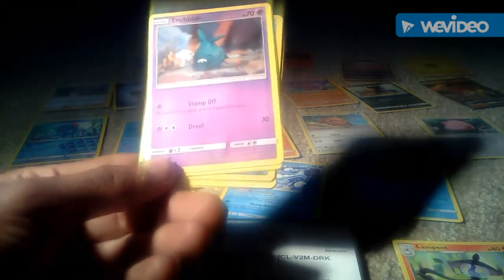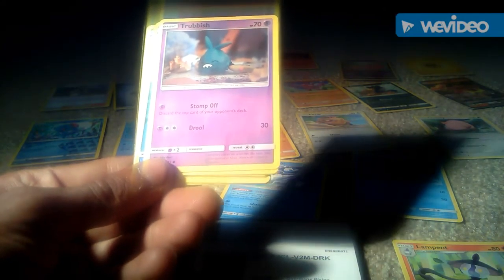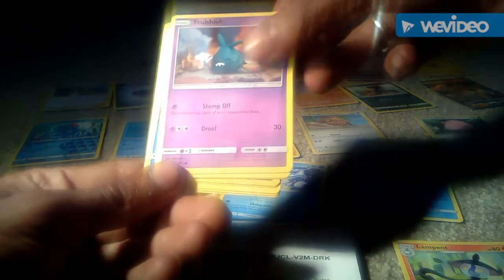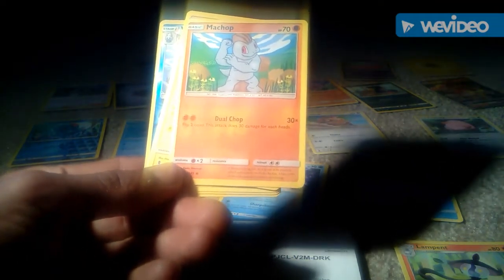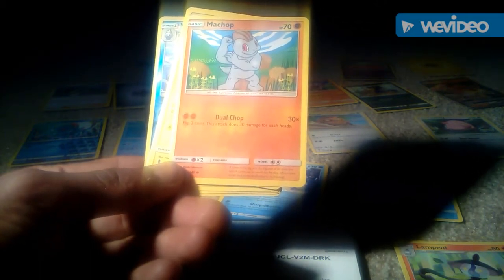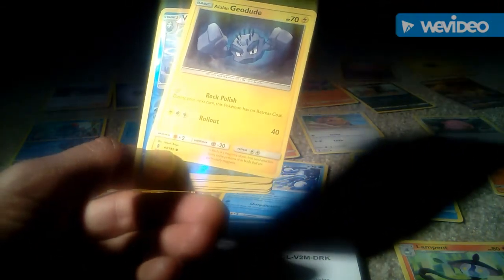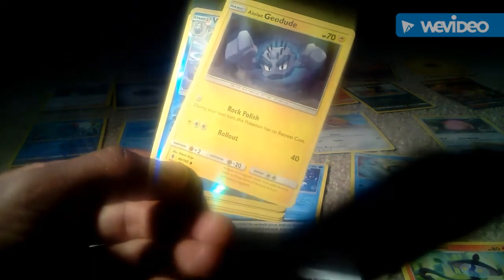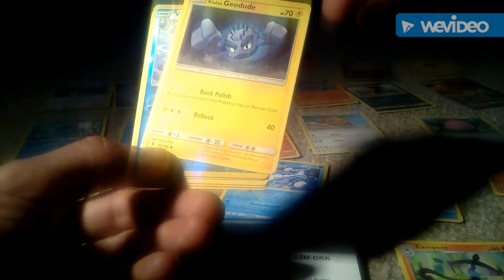Next up we've got Trubbish, which is a play on the words Trash and Rubbish, in its basic evolution. It is a Ghost or Mystic type Pokemon with 2 attacks — 1 of Stomp Off and the other of Draw which does 30. We then got a Machamp which is a Generation 1 type Pokemon, 1 attack — Dual Chop which does 30, and it has 70 health points. We then got an Alolan Geodude which is a Generation 1 type Pokemon but this is the Alolan version, so it is actually an electric Pokemon, 70 health points, 2 attacks — 1 of Rock Polish and 1 of Rollout which does 40.